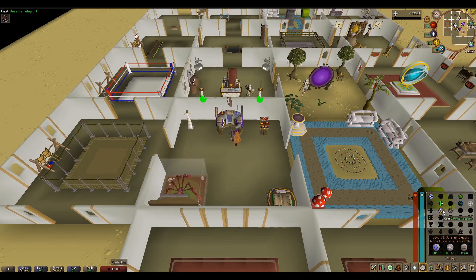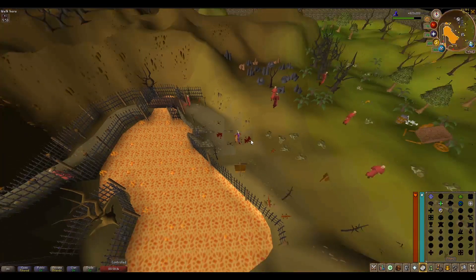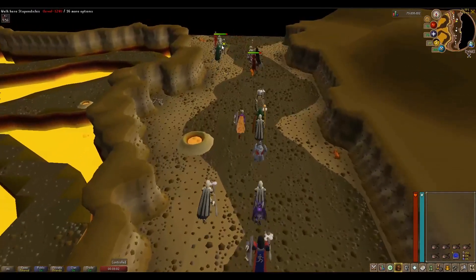To get to the Ourania Altar: if you've done Lunar Diplomacy you can teleport straight there on the Lunar Spellbook. If not, you can get here from a Ring of Duelling teleport to Castle Wars and then run north. Or if you've done the Ardougne Diaries you can teleport to the Monastery and run west.